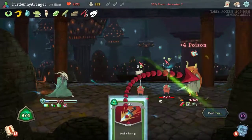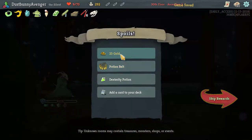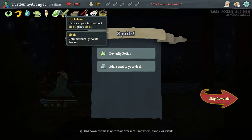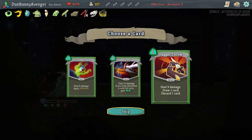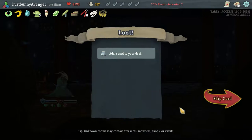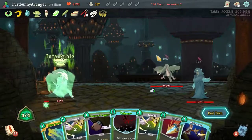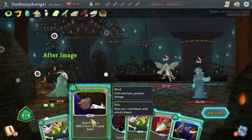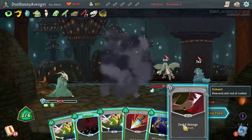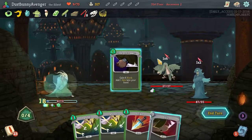I don't know why I'm even attacking other things — let's just finish it off, build up our Nunchuck. That worked out — look, we're about to die. We're totally about to die. We got Potion Belt, which helps us out a ton — well it doesn't because we have Sozu — but it makes me feel like it's trying to help out. Discard a card this turn to gain 2 energy. Poison Stab — want more Poison Stab but need to balance defense. Another Cloak and Dagger — that's convenient.